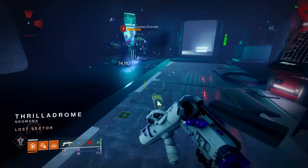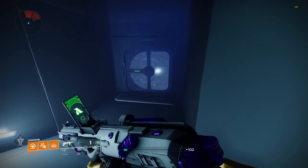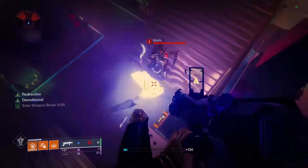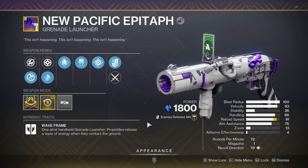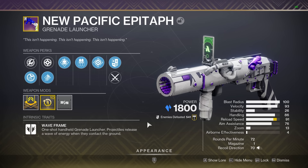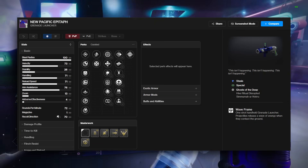Starting the list off right away, first up we have waveframe grenade launchers. These are arguably the best weapon type in the entire game and easily the best special weapons for add clear in endgame content. Currently in the kinetic slot, the only option is New Pacific Epitaph. You can farm this from the first encounter in the Ghosts of the Deep Dungeon, and it is a stasis waveframe. The rolls aren't bad, but they're definitely not great. In the third column,